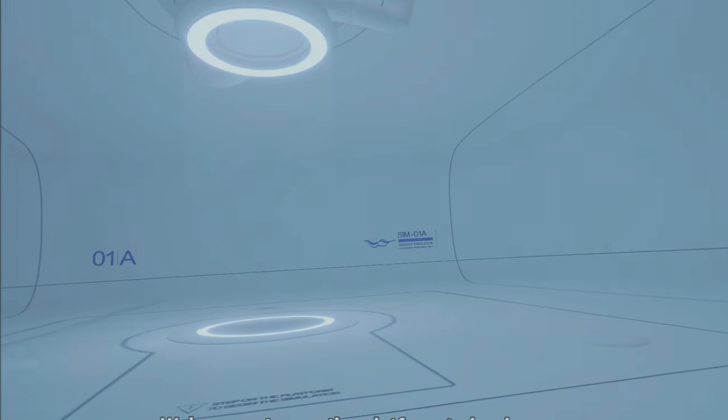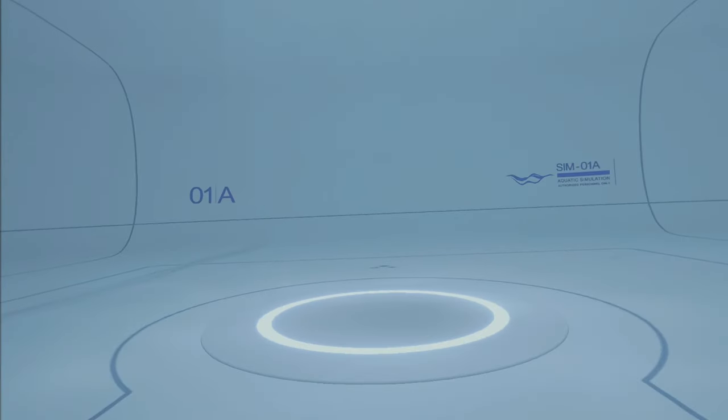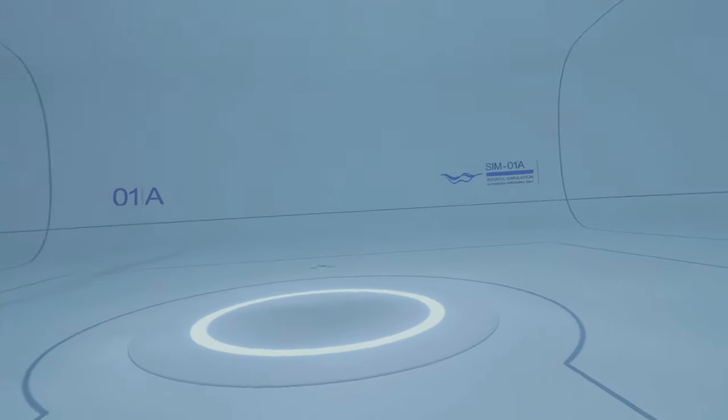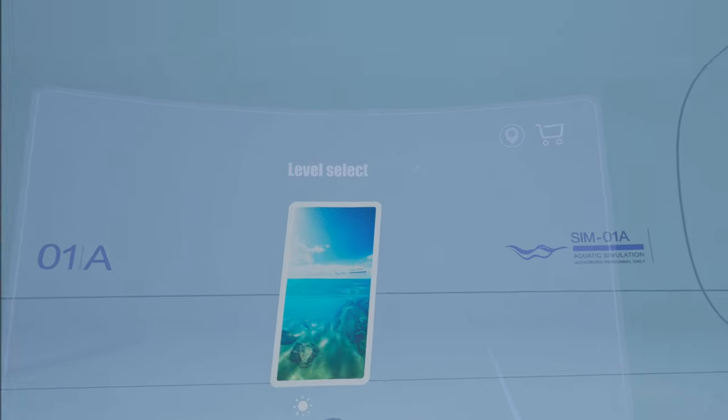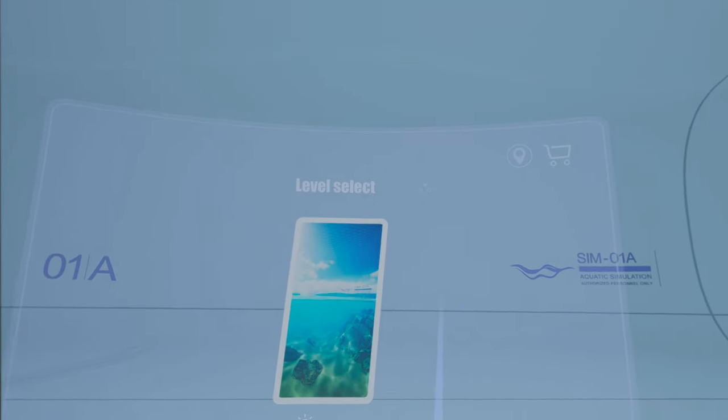I just want to have a look at how good it looks. Look at the bubbles — lots of bubbles. Welcome, step on the platform to begin. She's very polite, isn't she? Look, Aqua Simulation. Authorized personnel only — that means I'm really important because I must be authorized. So this is where it simulates it all. This is the training area. You get this because it's a demo and it's free. Have I mentioned that it's free?